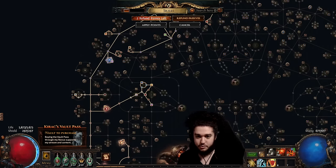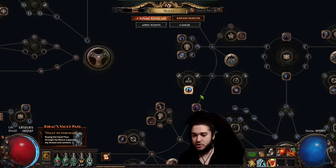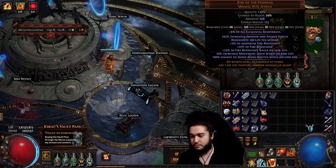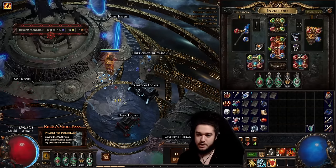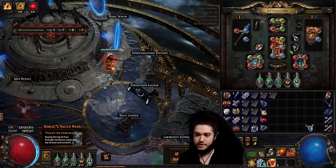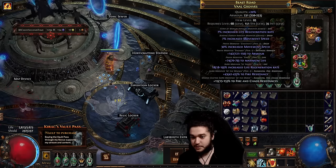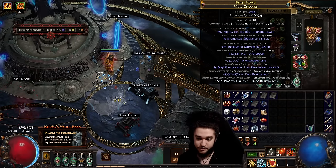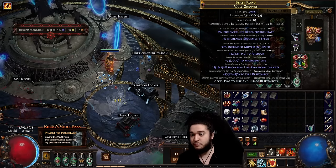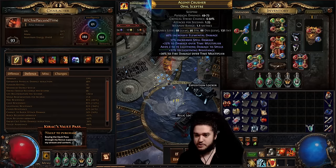Currently I'm running Ash, Frost, and Storm. If I ever get a deeper cluster jewel setup I could drop it and anoint Arsonist instead, which would be better. In the shield I've got Punishment, Lifetap, and Malevolence. We're pretty much never dropping Rise of the Phoenix — we'll just double-corrupt it eventually. My RF links are Lifetap, Burning Damage, Elemental Focus, Burning Damage, Righteous Fire, and Efficacy. For boots, I got incredibly lucky: essentially T1 armor, T2 life, 18% life regeneration rate, fire res, and crafted fire and chaos, plus life regen and movement speed implicits.